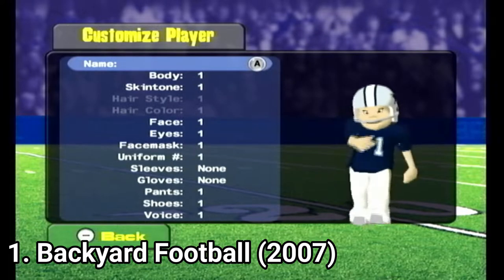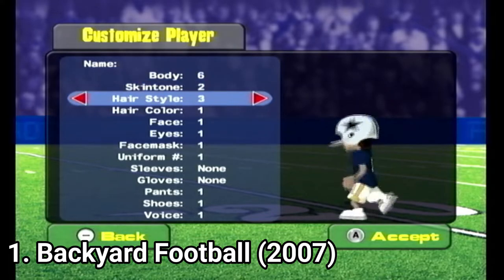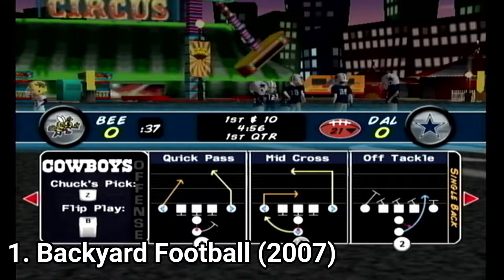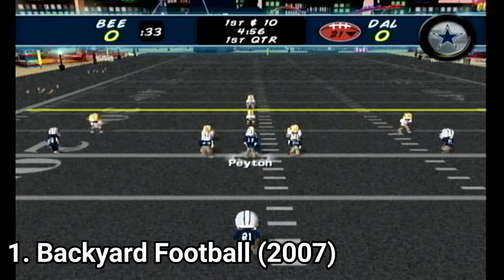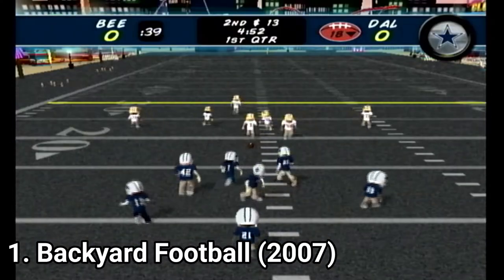There are only 20 plays in the playbook, and due to the AI and the game's simple nature, the plays don't actually play any strategic role. You can choose whichever you want — you're most probably going to score anyway.